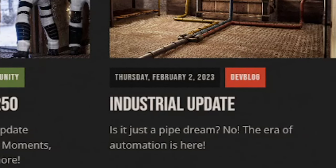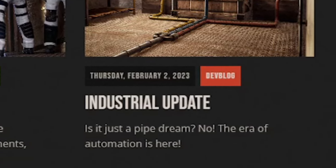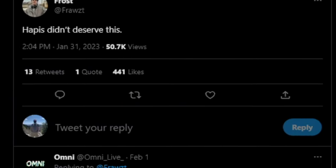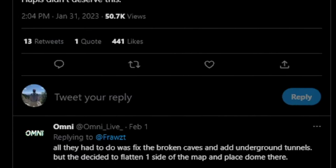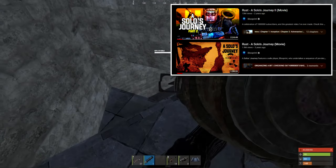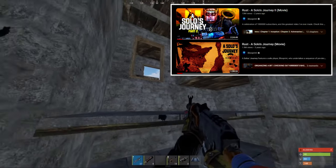In February, Facepunch brought us the industrial crafting system, which was great, but they also retired HAPIS. Honestly, nobody saw this coming. HAPIS was just one of those maps that was different than the others, that brought so much content and joy and general happiness to everyone who played on it, and was responsible for producing some of the most watched videos in Rust.